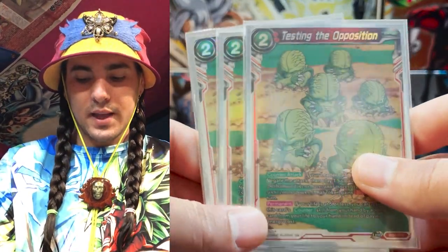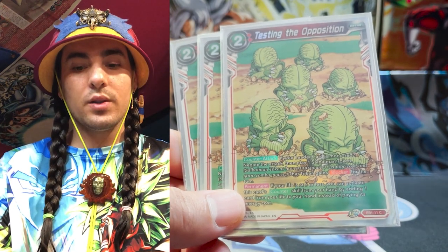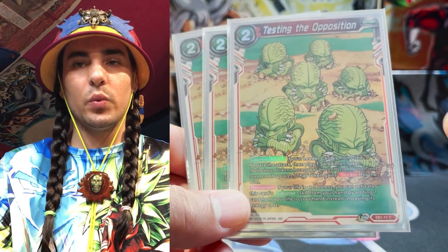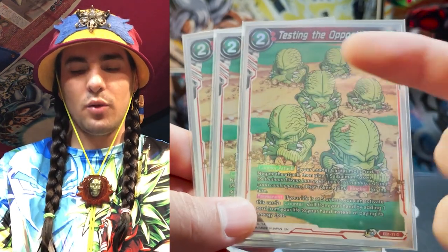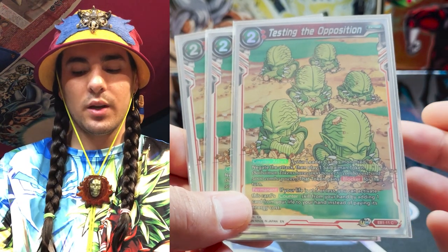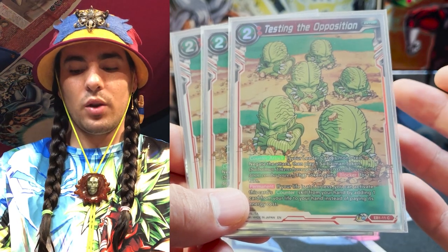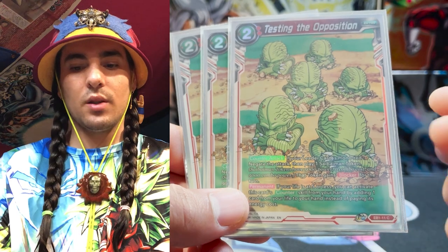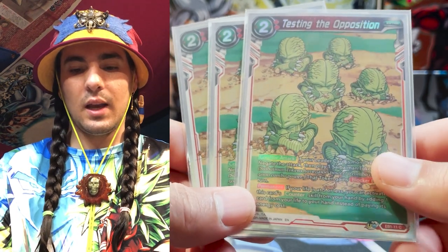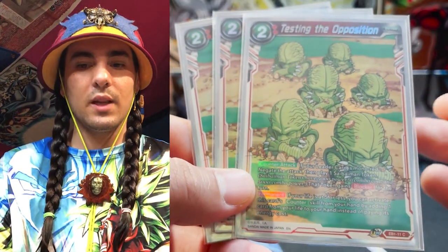This is the evolution booster negate Testing the Opposition — definitely by far the best one because red is the only one that has combo power. When your life is at five or less, instead of paying two for it, you can take a life to pay the cost, and you create a blocker token. This negate is really good — great for protecting your unison, great for late game when your opponent has like two swings left. Three is a good number in this deck because a lot of times you're going into your defensive steps without energy.